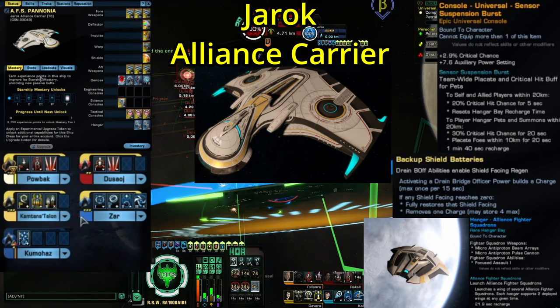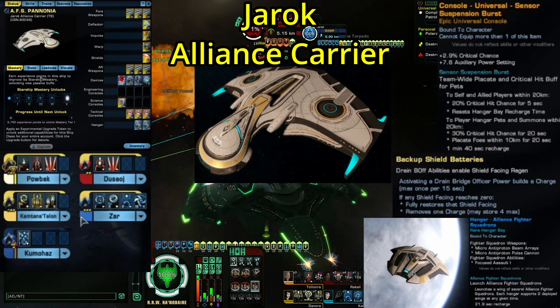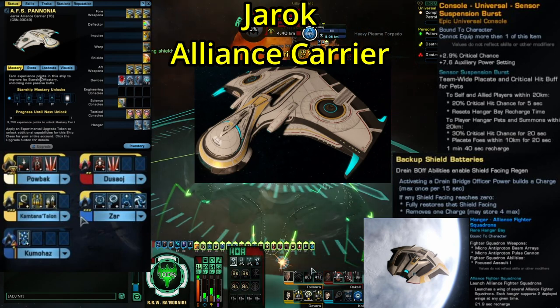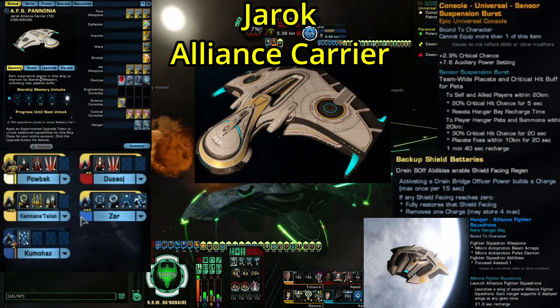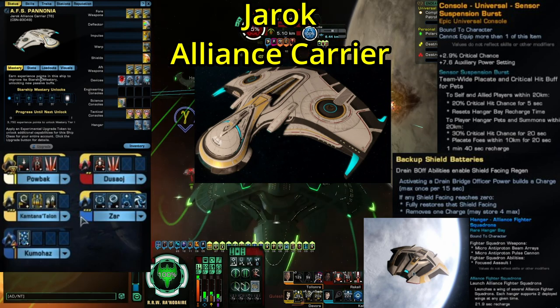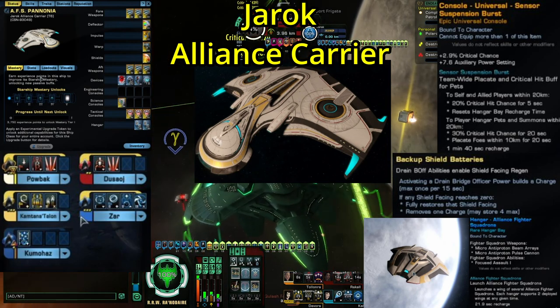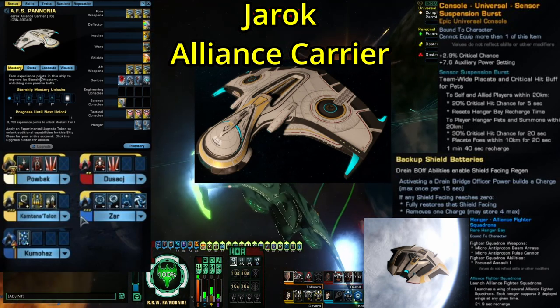The first thing that makes this ship really interesting is its bridge officer layout. It has a Lieutenant Commander Universal Temporal Seat, a Lieutenant Tactical Seat, a Lieutenant Commander Engineering Seat, a Commander Science Seat, and an Ensign Science and Command Seat. That Temporal Seat is what makes this interesting, because Temporal pairs really well with science builds. So while you won't be able to get any crazy high-end builds on this thing, you should be able to pull off an adequate science build on this ship.